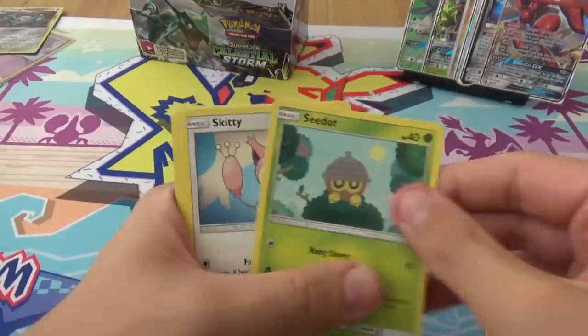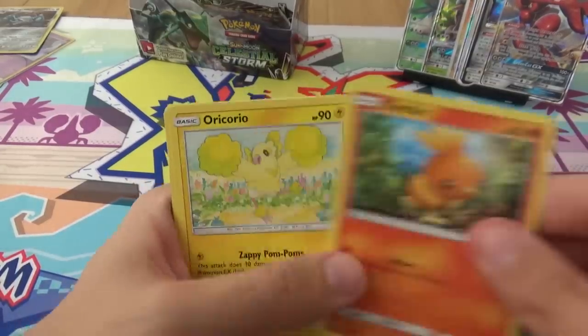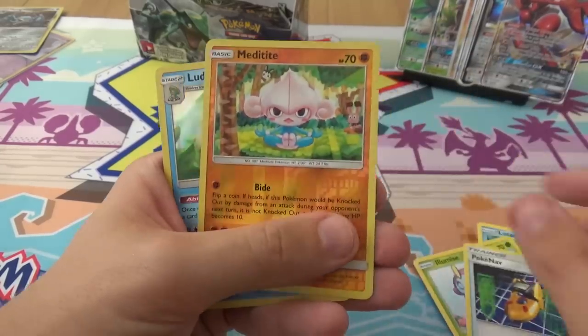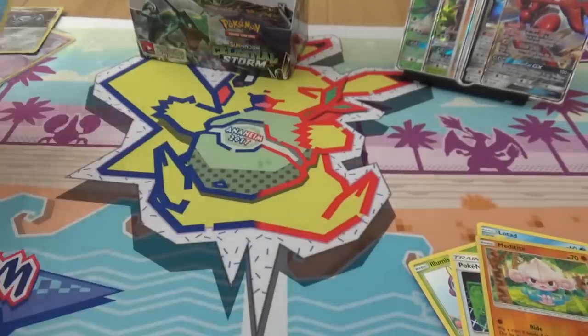We have Lotad, Seadot, Skitty, Alolan Rattata, Torchic, Oricorio, Illumise, PokeNav, Reverse Meditite, and a holo Ludicolo.